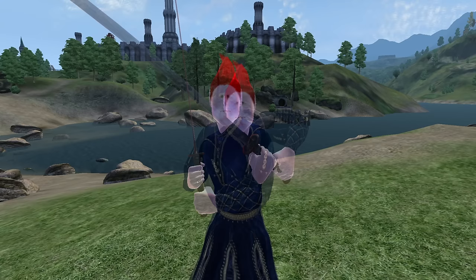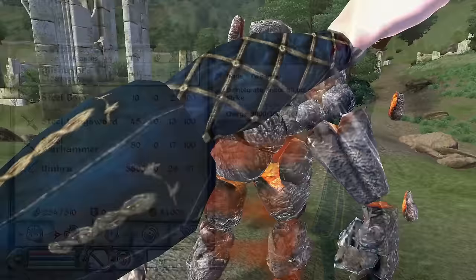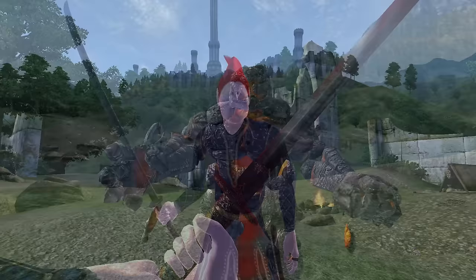Mishahi's Cleaver: Mishahi's Cleaver can be acquired by looting one of the Cursed Undead Blades in Saint Cartor during Blood of the Divines. It is a two-handed Akaviri blade, has a durability of 240, a value of 1,417 gold, and deals 24 base damage.